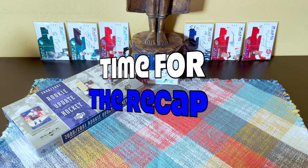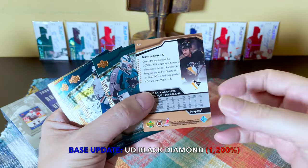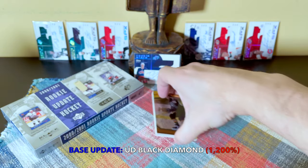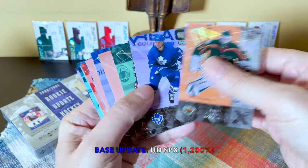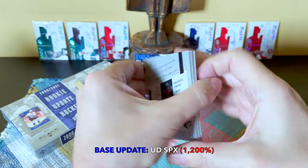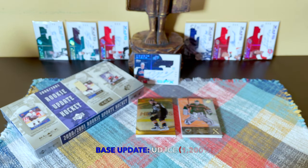Alright guys, time for the recap. We received 12 base cards from each of the various sets. These would be the Black Diamonds — there's Mario — really cool update cards, very metallic sheen, shiny, substantial, really nice cards. These would be the SPXs — a really cool set from this era, you gotta love them.